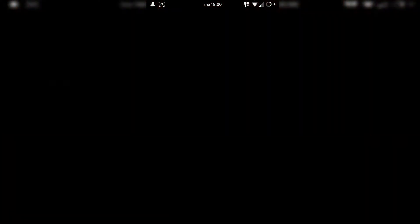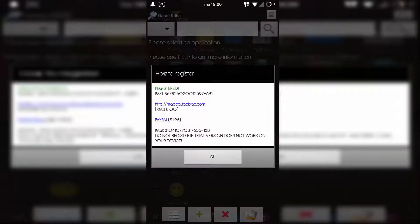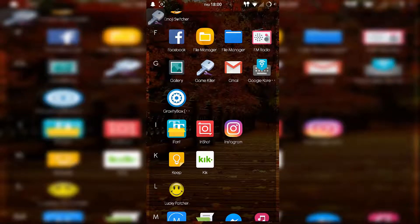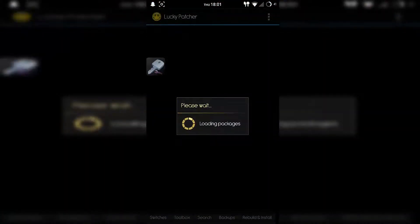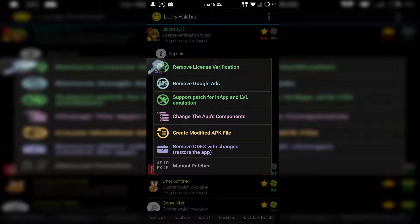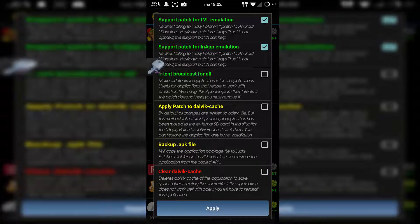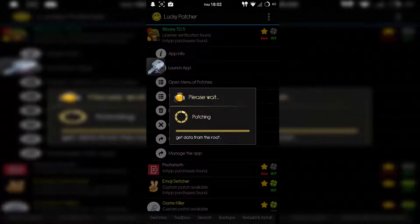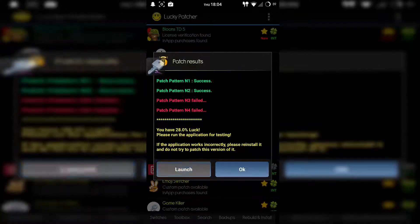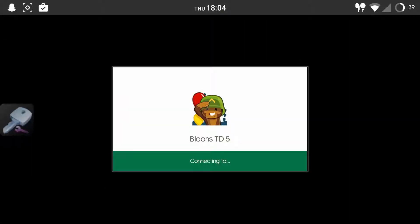Once it pops up, there's a menu button at the bottom left. Click on that, click on Help, then 'How to Register,' and it'll pop up at the top left. It says 'Registered' on my screen, so I don't need to do that. Go back to Lucky Patcher. Once you have Game Killer all set up, click on Bloons Tower Defense 5, then 'Open Menu of Patches.' You can do the same thing the non-rooted users did — 'Support patch for in-app and level emulation.' It says there's a chance it might not work, but usually it works every single time.